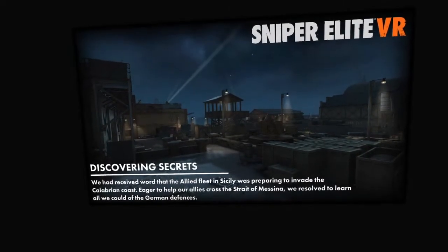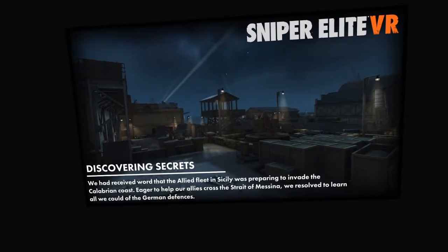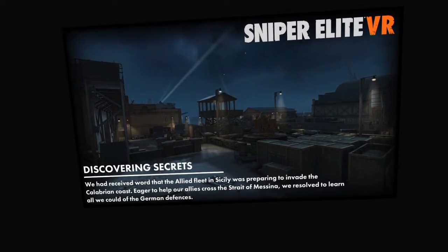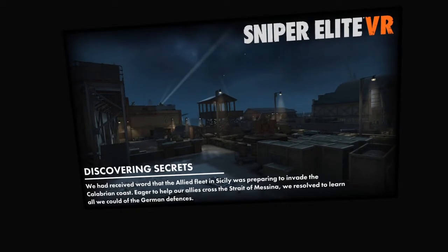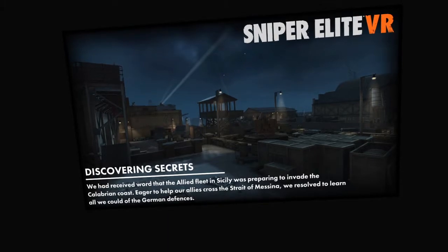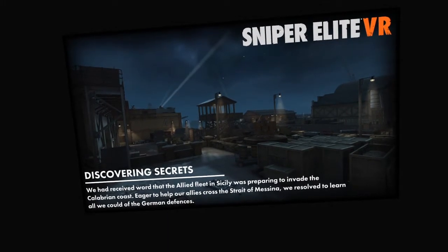We had received word that the Allied fleet in Sicily was preparing to invade the Calabrian coast. Eager to help our Allies cross the Strait of Messina, we resolved to learn all we could of the German defenses.